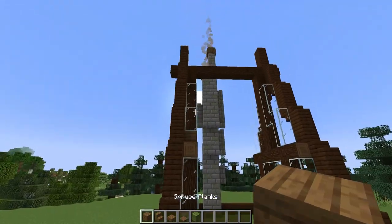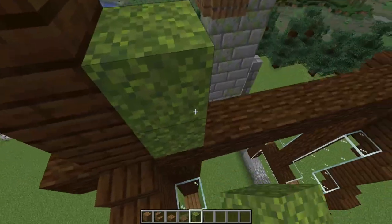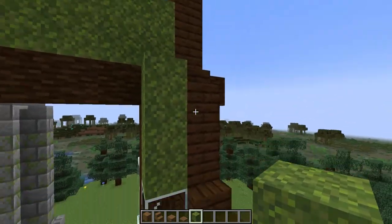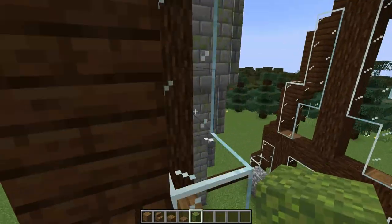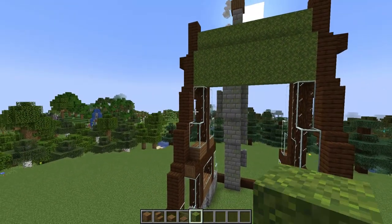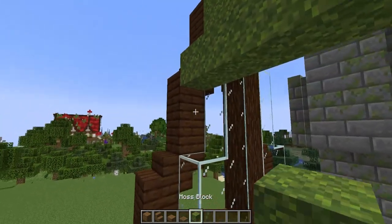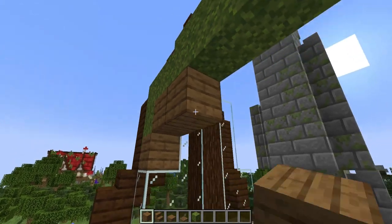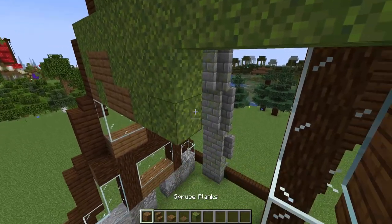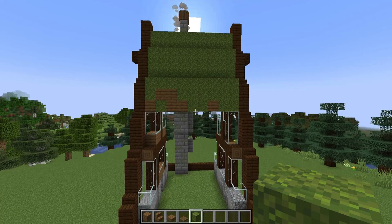I'm starting on the side without the chimney. We want to fade from all moss blocks at the top down to spruce at the bottom. I'm going to start at the top by adding a layer of two-high moss blocks, then add a layer three high — the same height as the guides of our roof — going all the way across. On the next layer we're going to have mostly moss, but I'm going to mix in a little bit of spruce. You can see the texture is going to start fading.